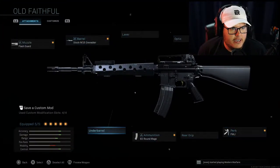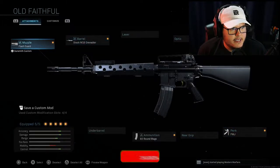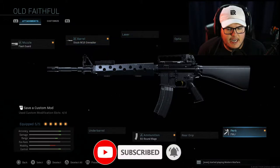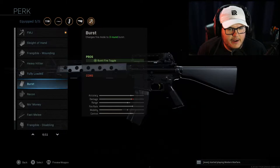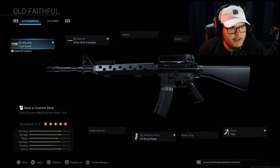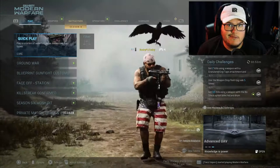Ladies and gentlemen, welcome to today's Call of Duty video. We're gonna bust out the old faithful M4, aka the old M16 — but it's not gonna be burst, which is weird. This is the variant setup default, and I'm honestly surprised why they put FMJ on it instead of burst, because then it would actually be the M16. They have the M16 barrel and stock on it. We're just gonna use it as is, although if I were using it for real I'd use my regular M4 setup. We're gonna hop into a game of Hardpoint right now.